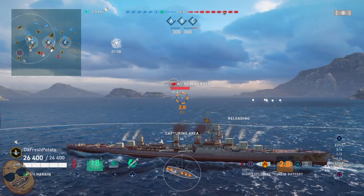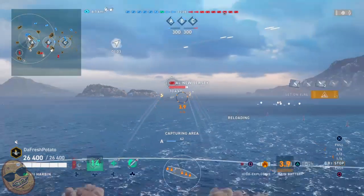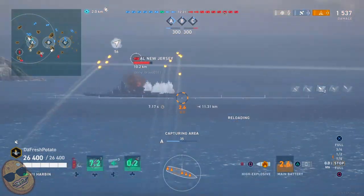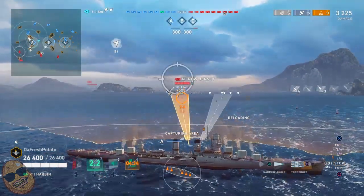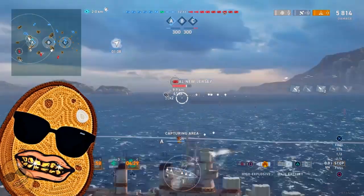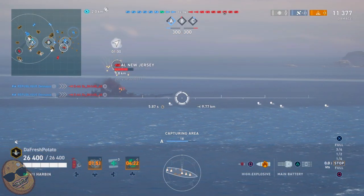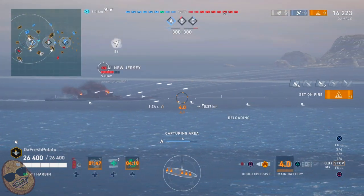Now we're in smoke. Now we're going to start to light up this New Jersey. We send some torpedoes that way — hopefully they can connect. That's the thing with these ships: in order to get a good amount of damage, you have to connect with your torpedoes. I would say you have to connect with at least five torpedoes in a game, maybe four, to get a good amount of damage at the end of the game.